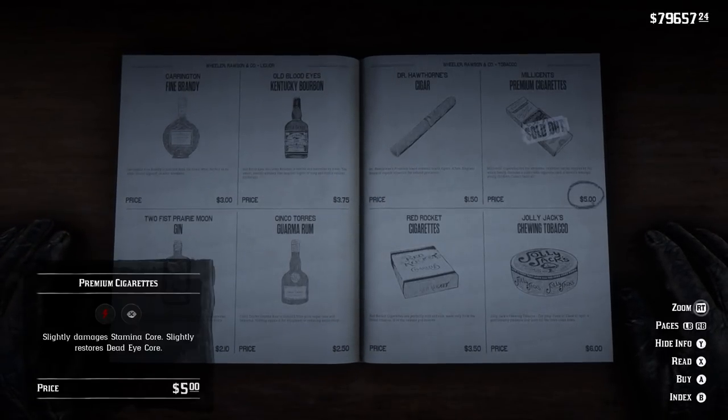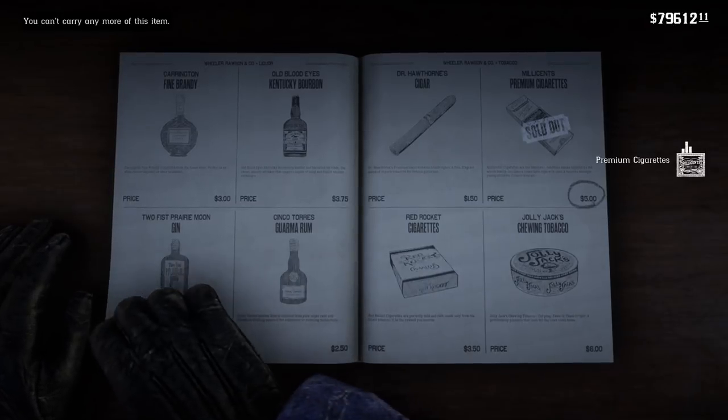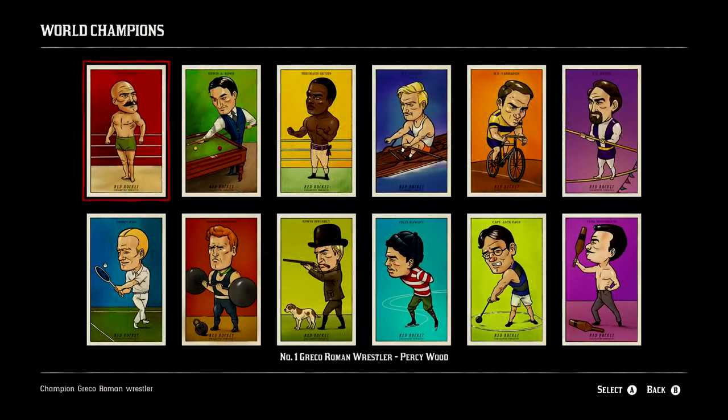I did a combination of both to collect them all. Ultimately, these cards are really cool — they have some great art, and they just add more depth and lore to the world of Red Dead Redemption 2. So today, I'm going to give everybody a look at the full set of 144 cigarette cards in the game, and I'll let you know what rewards you get for completing each of the 12 card sets.